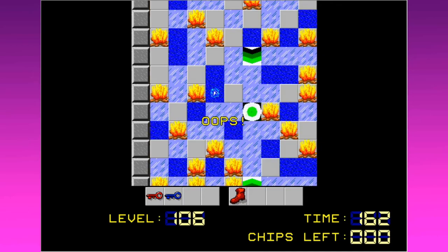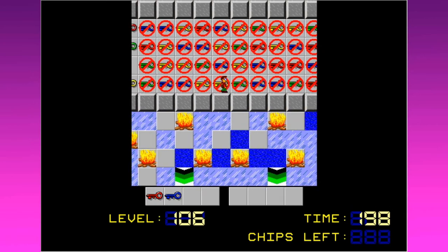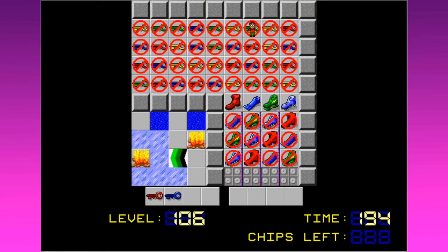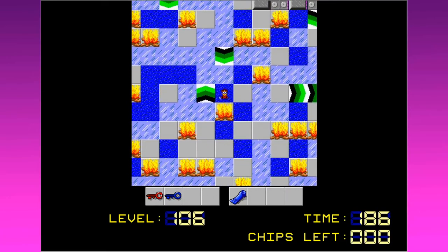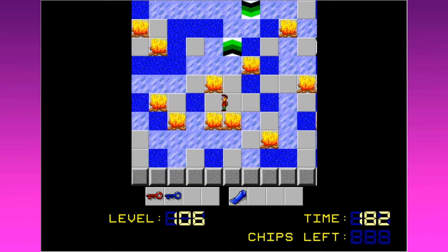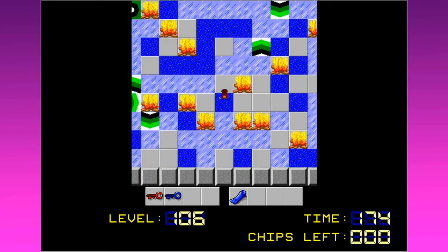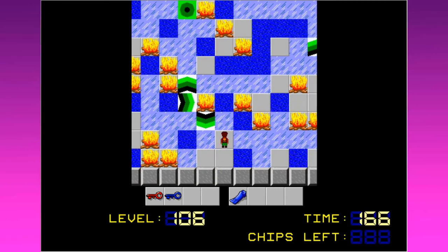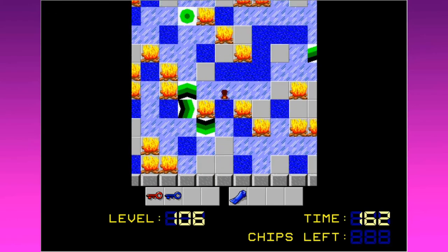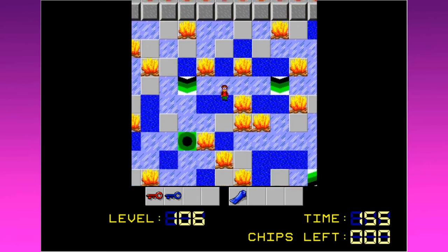Going over to here and then this way — bummer, I walked into the exact same spot. It looked like I had clearance but obviously I did not. The fire boots are not really working out for us, so maybe we should try the flipper way. I feel like I have a lot more mobility with the flippers. Let's try over here — nope, that'll send me right up into the fire, which is good for cooking but bad for solving puzzles correctly.